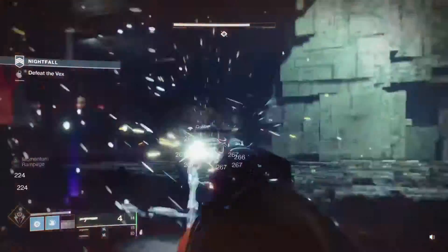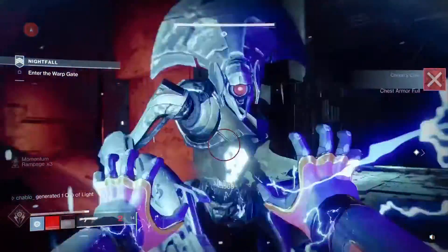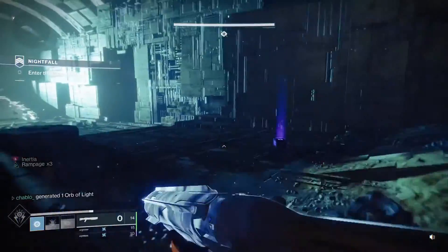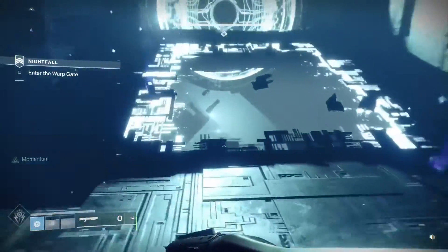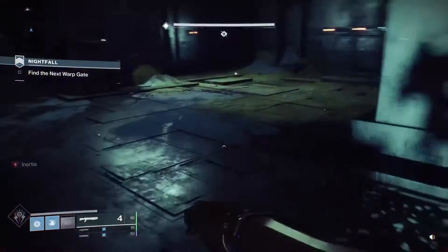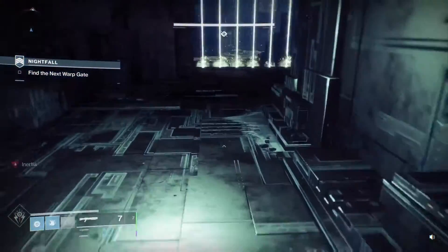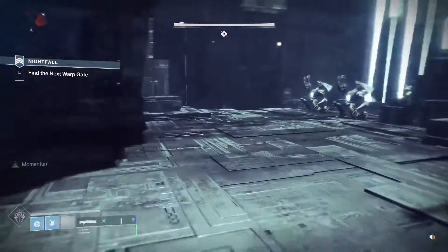The Harpies aren't too much of a problem — you can shoot one and the arc shield explodes onto the others. My strategy for this room was: use Perfect Paradox mainly on red-bar Goblins, use Acrius on Minotaurs, and use the special shotgun on arc-shielded enemies. Ammo is all healthy, no problem. With arc singe on, those arc shields can really wreck you, especially in the drop coming up next.